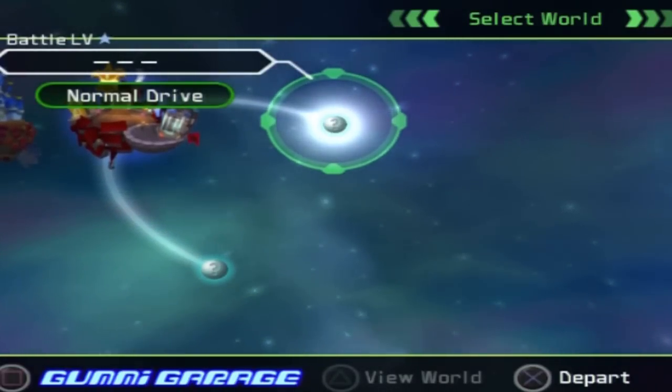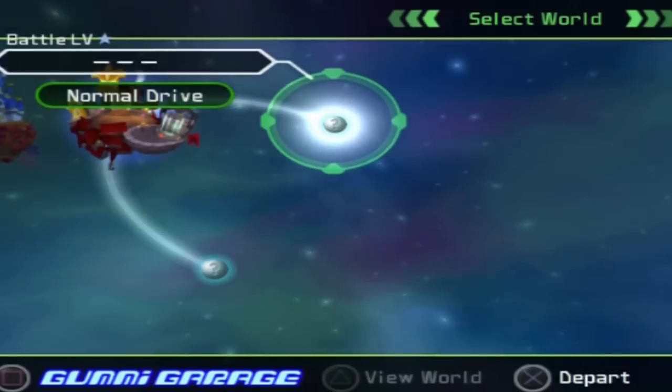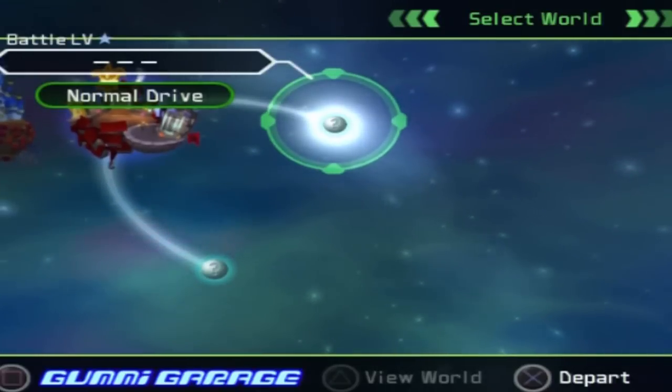Also from this menu you can go to the Gummy Garage, which we'll go to later when we actually have things to work on our ship with. Totally make a Millennium Falcon. I am not creative enough in that to do that.